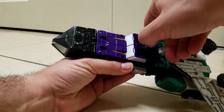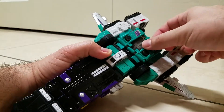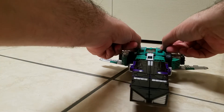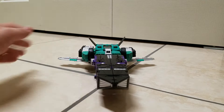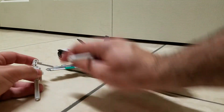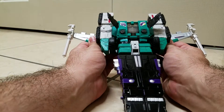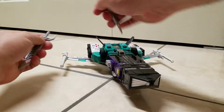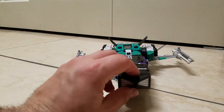One extra step: pull this up and flip out the wings to complete the look. Now he's in his really cool jet mode. To store the weapons, peg them onto the pegs, adjust so they're facing straight forward, and there's the jet mode with weapons. For the swords, just peg them on the side — not bad.